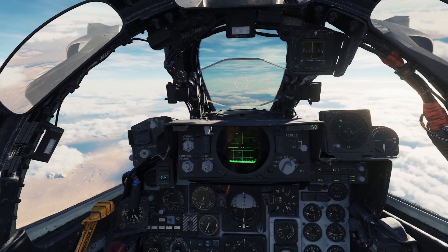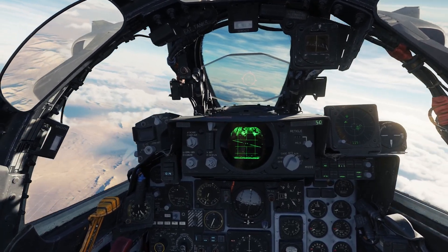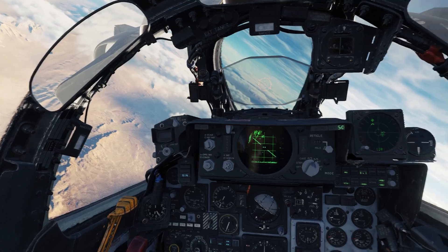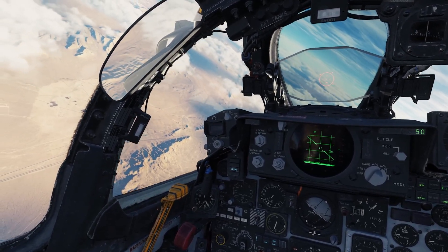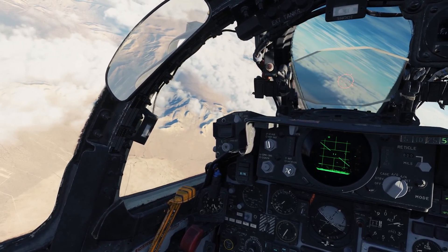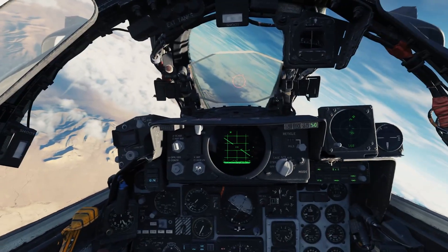I've been messing around with the F-4E by Heatblur in DCS, learning the systems. Something I want to test is the RWR. According to the manual, the proximity to the center is relative to the system's calculations of the level of threat, with closer indications being of higher danger and those in the middle ring being classified within engagement range.